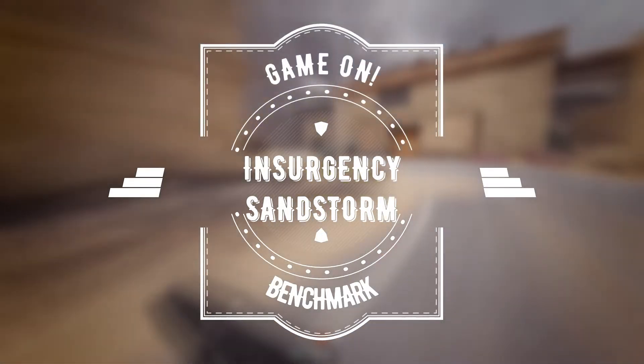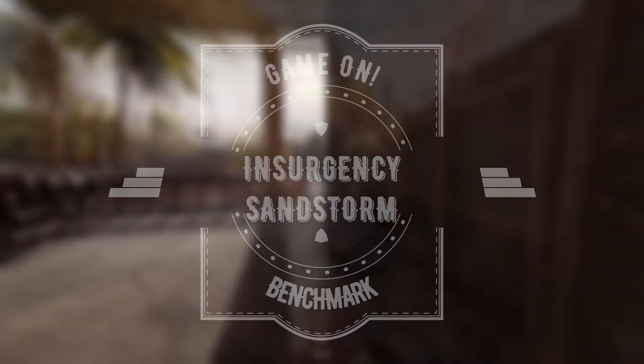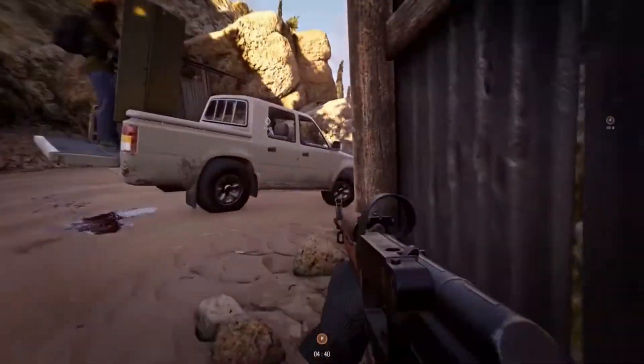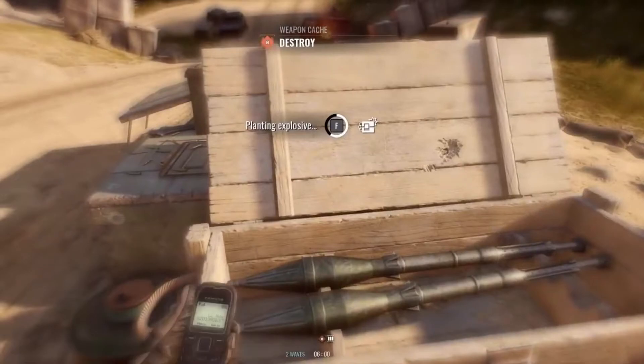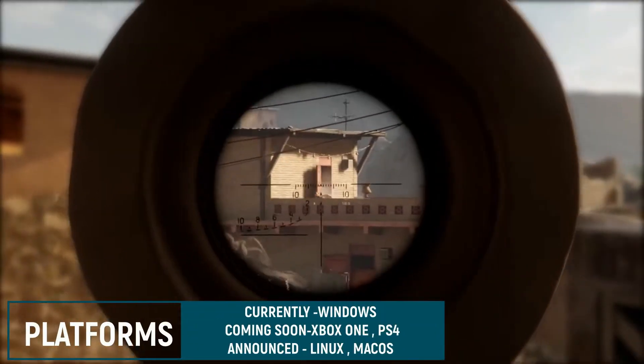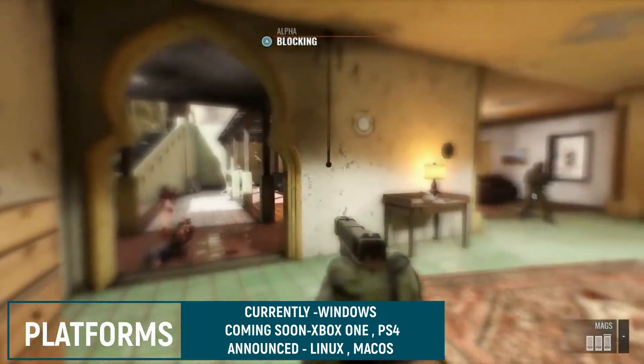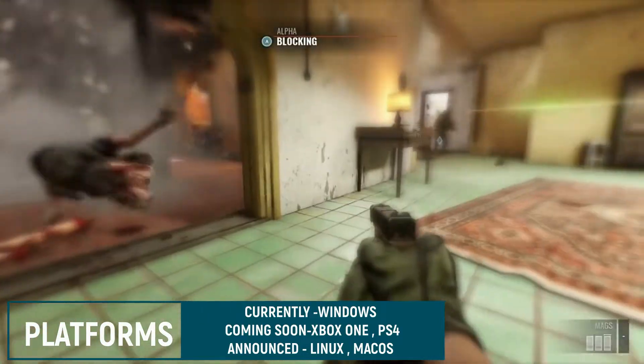Hey, what's going on? I am your friend Yash and welcome back to a brand new video of Game On. Today we are going to talk about one of the top rated multiplayer co-op FPS games of 2019, Insurgency Sandstorm, which is a sequel to the original Insurgency of 2014, which you guys have played — probably one of the best co-op games ever made.